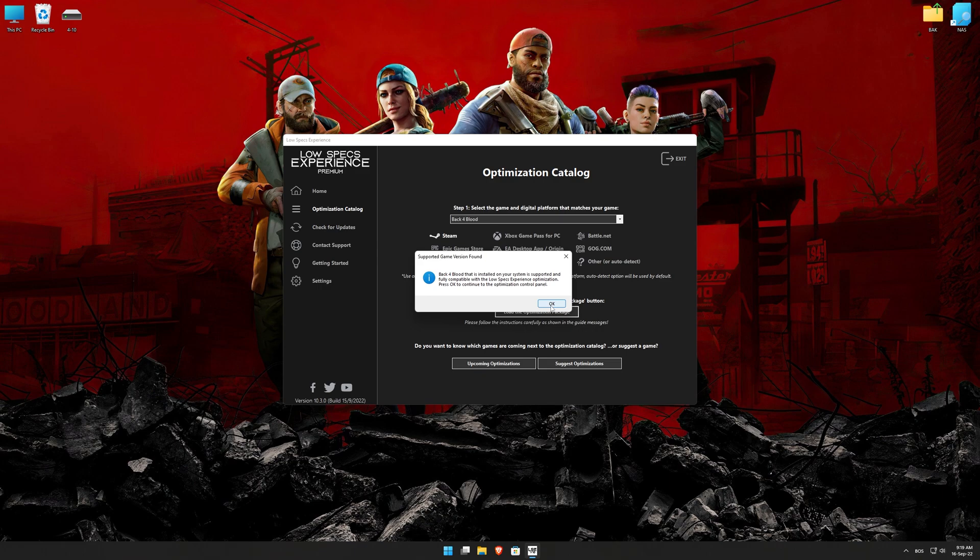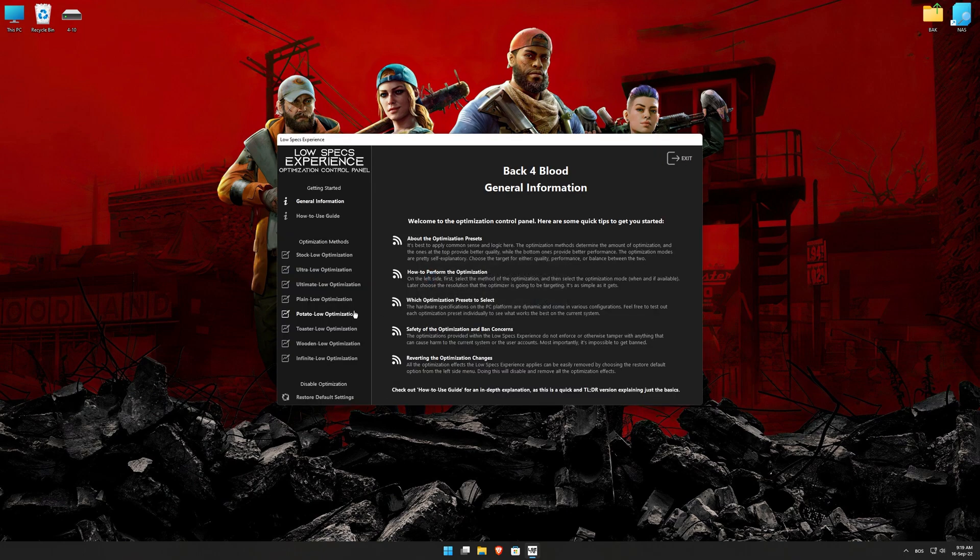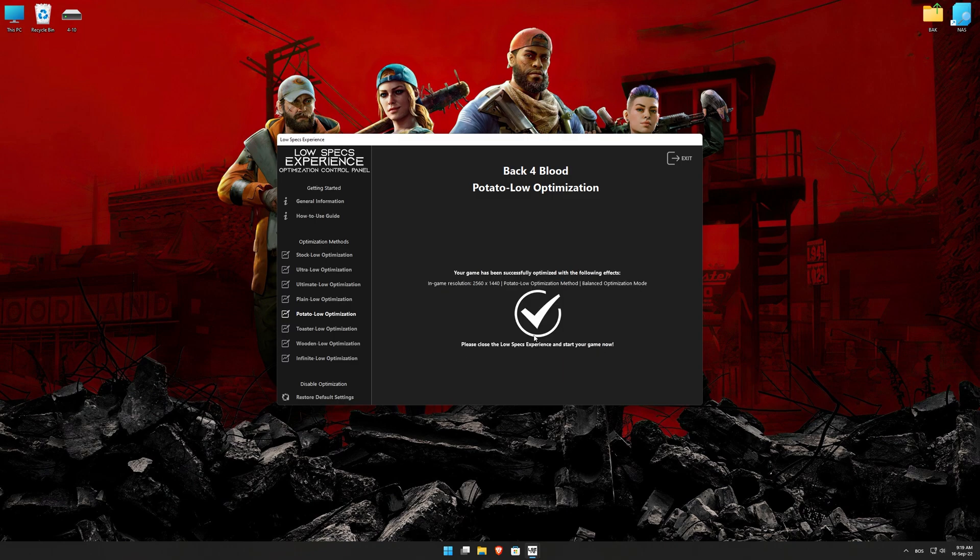Low Specs Experience will now automatically check if the game version currently installed is supported by this optimization. If it is, press OK and the optimization control panel will load. When the optimization control panel loads, simply select the optimization presets and the resolution you would like to render your game at. This is something you will need to experiment on your own in order to see what works best for your system. Once you decide which optimization presets and resolution you are going to use, press the Execute Optimization button and then start your game.